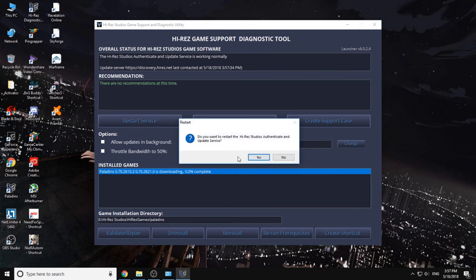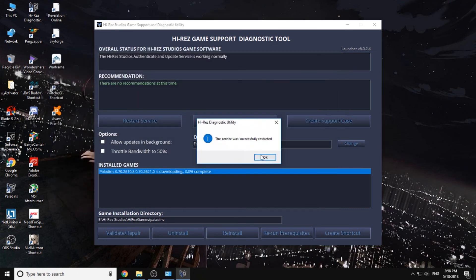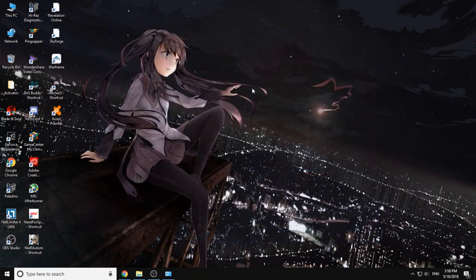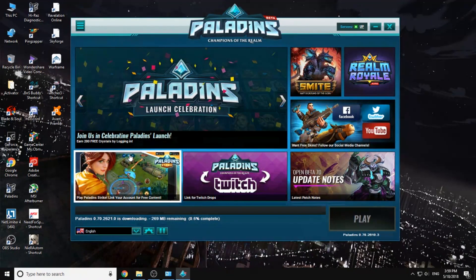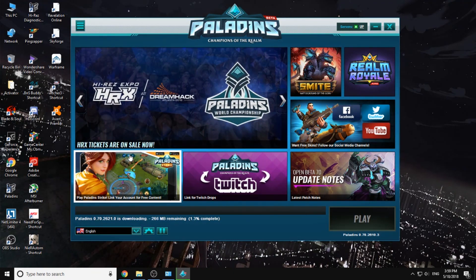Now we can restart the service. Close the Hi-Rez service, then log in to your account. As you can see, my game only needs about 269 megabytes as an update. After this one, you can press the Play button and have fun.